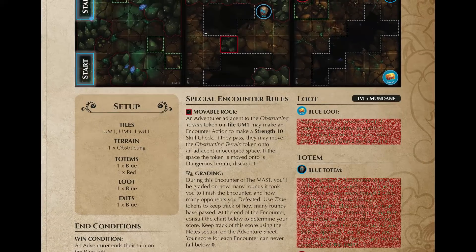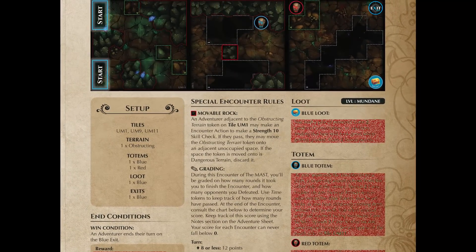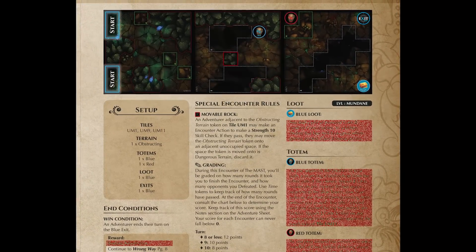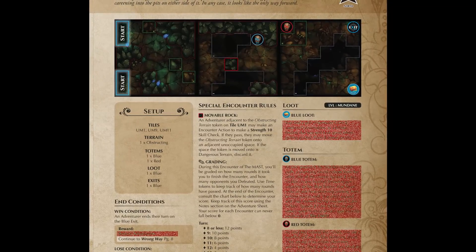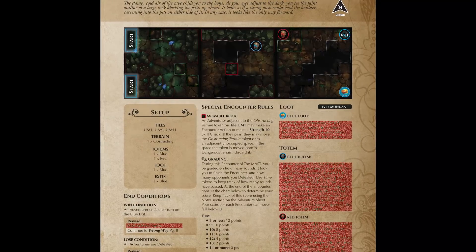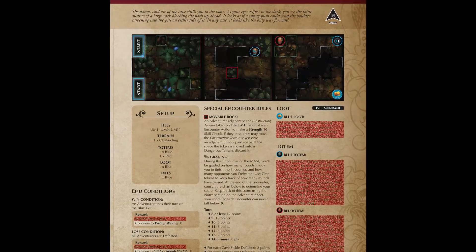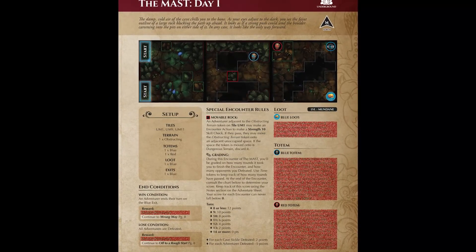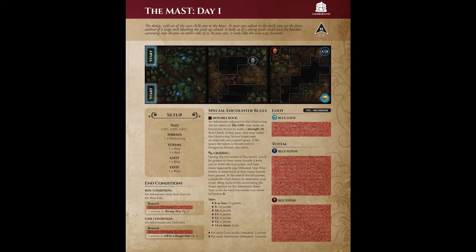Encounters are spread throughout the adventure book and are organically placed on pages as you progress through the narrative. Encounters represent all the moments in our story where characters are fighting monsters, exploring caves, or doing some other sort of high-fantasy style questing. Since reading encounters is the same whether you're playing the crawl mode or the adventure mode, we'll go over encounters in greater detail in a later video. For now, we're focusing on how encounters interact with the rest of the adventure mode.